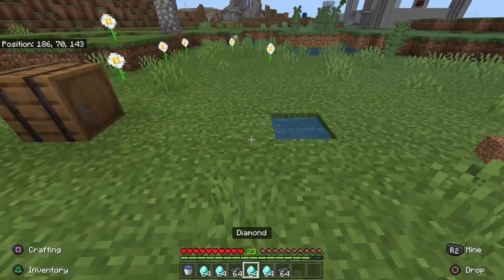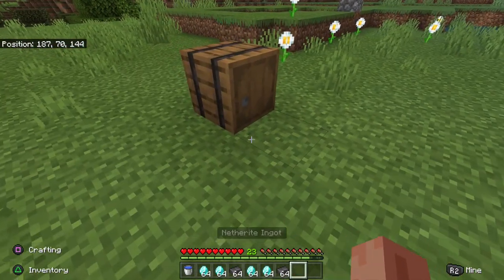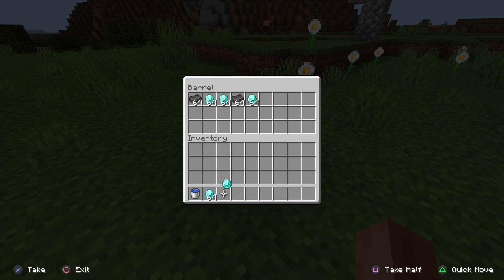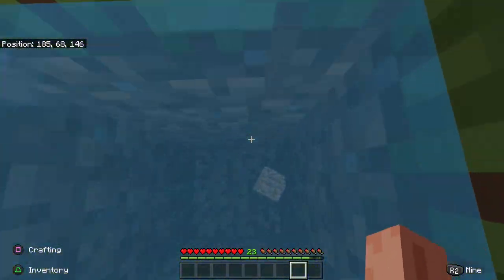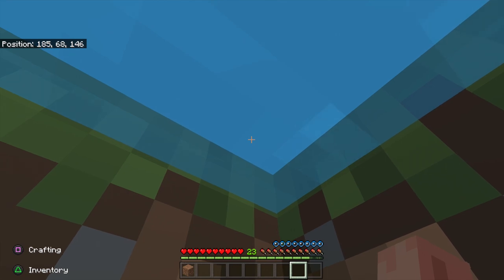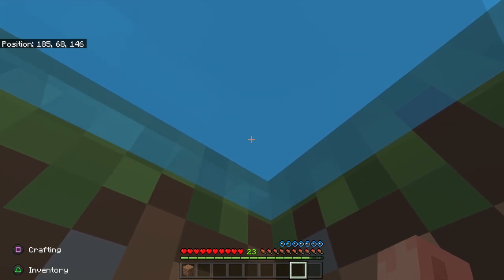This water glitch can be repeated again and again. All you have to do is put the items from your hotbar back into the barrel, get in the water, and restart. It's a simple and easy glitch, but it doesn't work for everyone — so try all three glitches to find which one works for you.